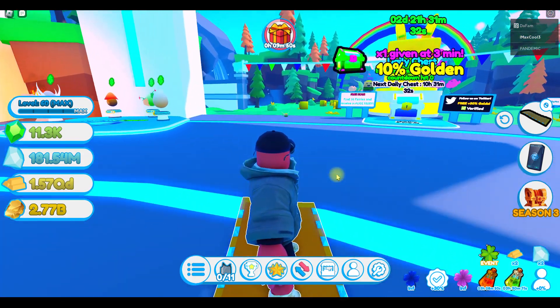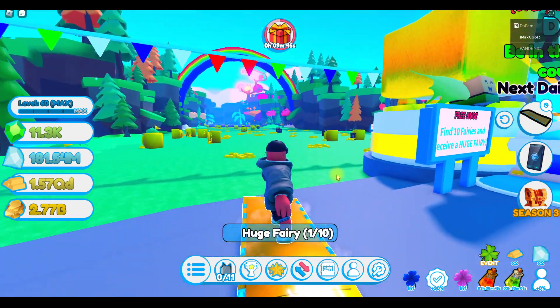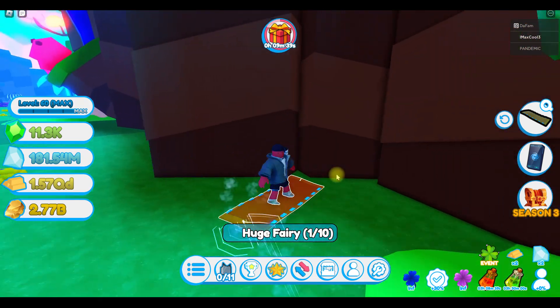Go right over here next to spawn, and look, here's your first fairy right here in the spawn area. Get that huge fairy — one out of ten. Come on over here, and there is a second fairy right here in the spawn area. That's two.